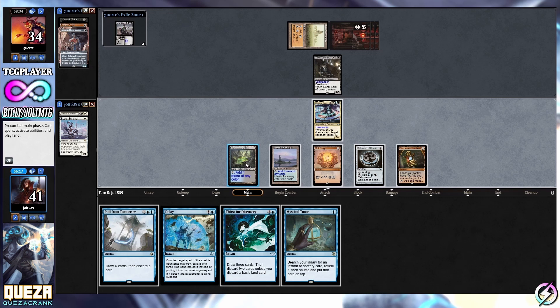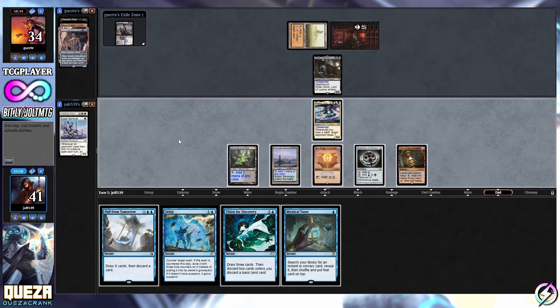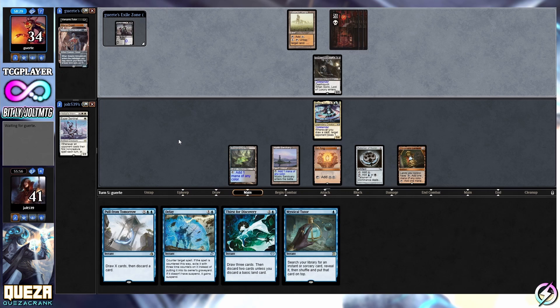We could Mystical Tutor for a Counterspell and then we have to Thirst for it - we can still have that set up. Let's just pass the turn because everything we can do we can operate at instant speed on our opponent's turn. The only thing we'd maybe want to do is try to set up a Thirst for Discovery in our main phase and make the land drop. But I think we just wait - let's see what our opponent's got. We might end up just going Pull from Tomorrow, which still keeps us open on a better Thirst for Discovery. We can set up a Mystical Tutor, and we don't necessarily need it for a hard counter because we still have Delay.